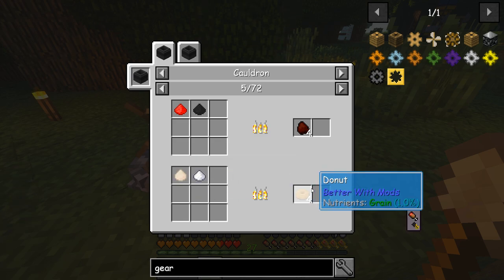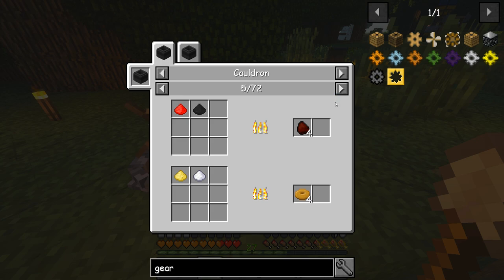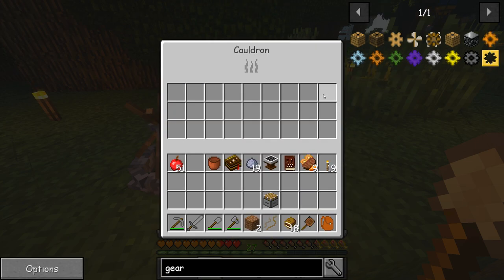One thing we can make is a donut — that requires one flour and one sugar and makes four donuts, which is fairly cheap. And it looks like converting pistons back to normal too. That's a lot of cool recipes you can do in there.